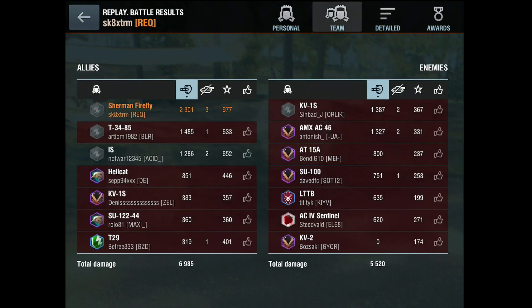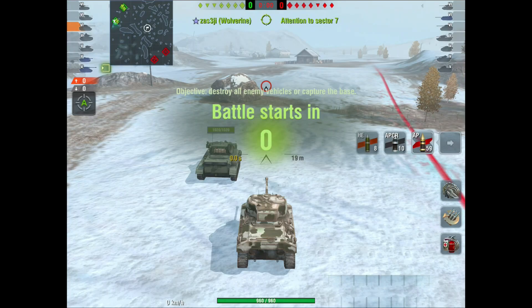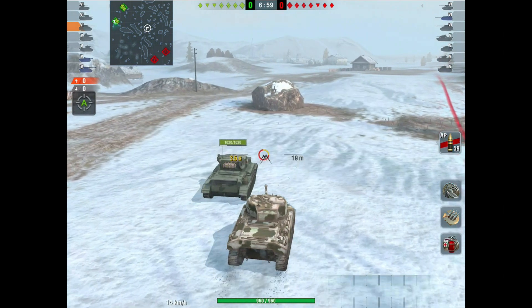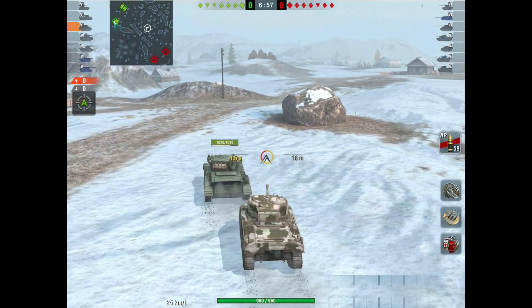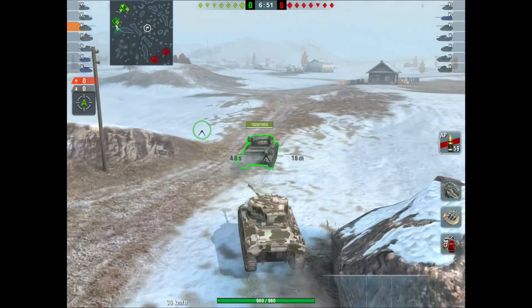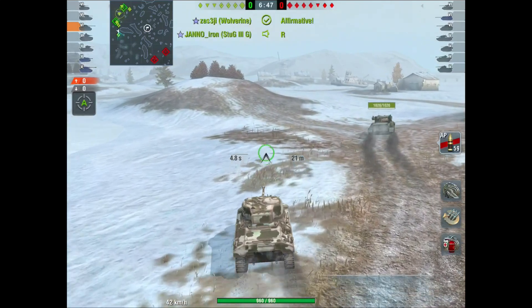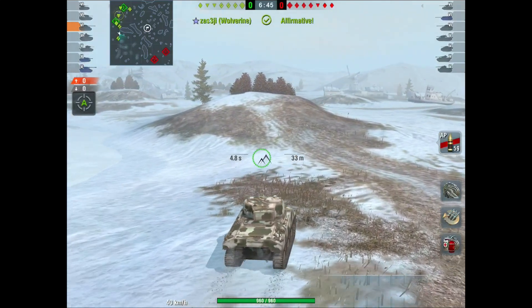The armor values are: 51mm on the front hull, 38mm on the sides, 38mm on the rear. The turret is 64mm on the front, 51mm on the sides, and 51mm on the rear. That makes it a very vulnerable tank, and without the gun depression the other Shermans have to hide the hull, the playstyle becomes awkward — a little bit more difficult than you'd expect, which is why gun depression remains one of the best assets in the Sherman's arsenal.